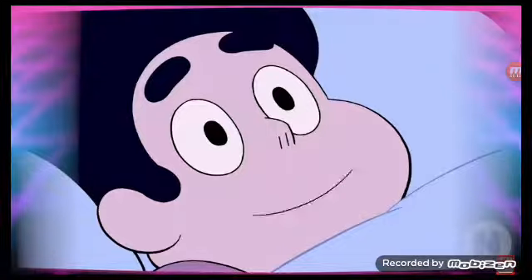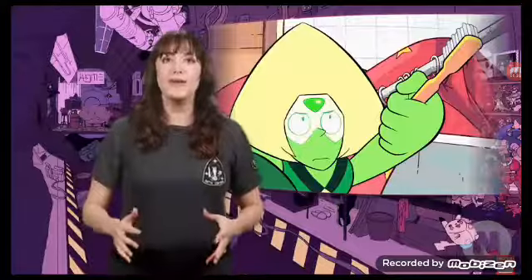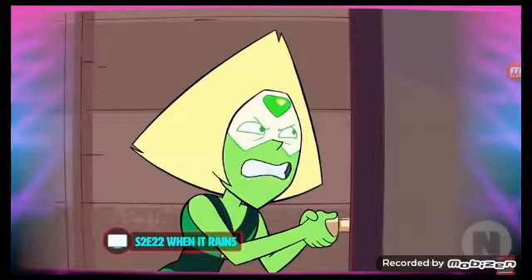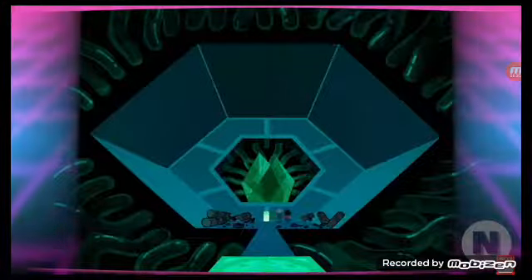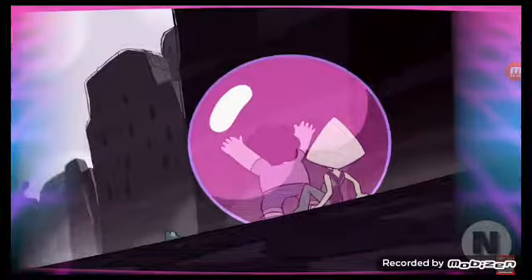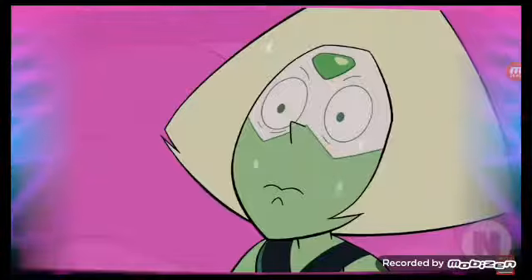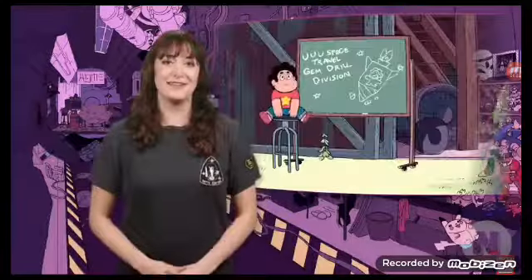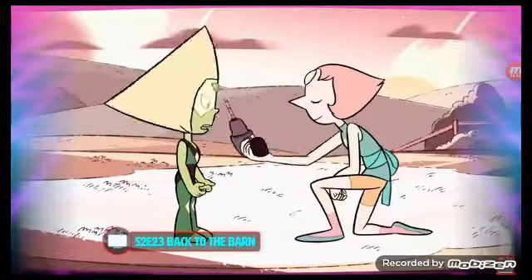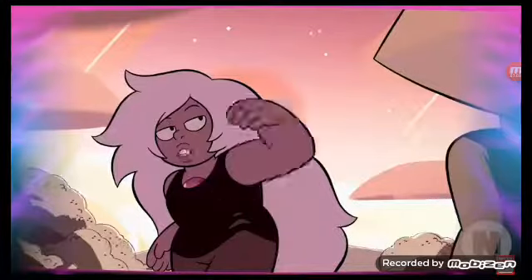Garnet and Pearl are able to forgive one another just in time to capture Peridot, who once again escapes. Garnet explains exactly why fusion is so special to Steven, telling the story of how Ruby and Sapphire met, formed Garnet, and became members of Rose Quartz's Rebellion — the answer being love. Peridot is eventually captured by the Crystal Gems, and Steven makes it his mission to get Peridot to become a Crystal Gem and teach her how wonderful Earth is. Peridot moves into the Beach House bathroom.